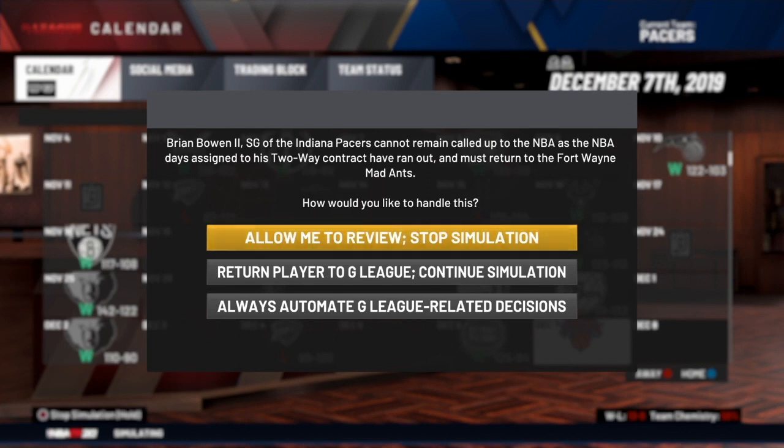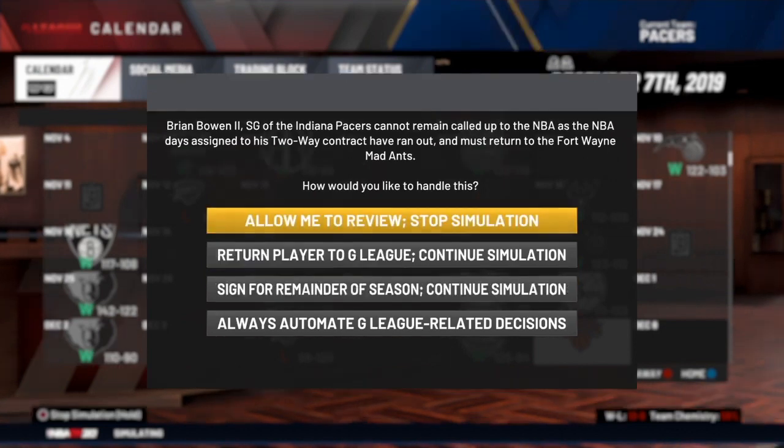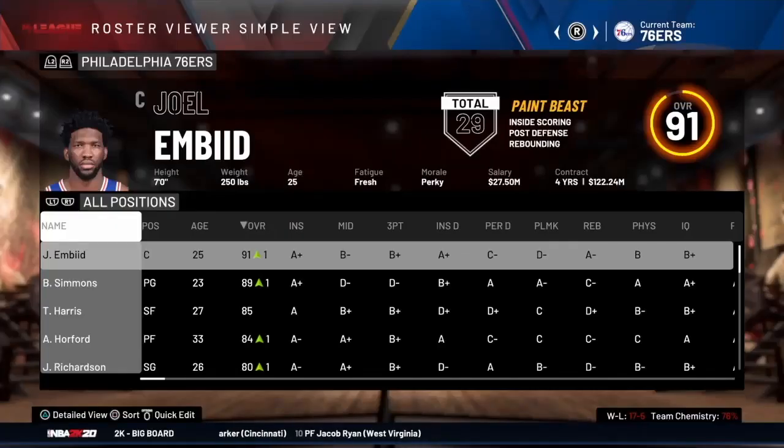When a player's 45 days are up, you'll get a message saying the player cannot remain in the NBA under his two-way contract and you have to make a decision. In the Pacers' case, they already have the max of 15 players under NBA contracts, so the only option is to return him to the G League. If you didn't have 15 guys under contract, it would give you the option to sign that player for the remainder of the season — but to do that you'd need to release or trade someone to make room.